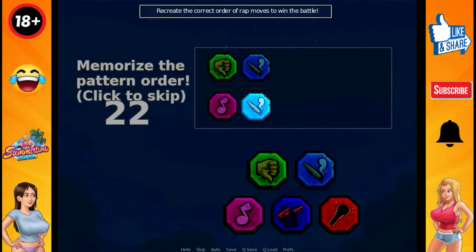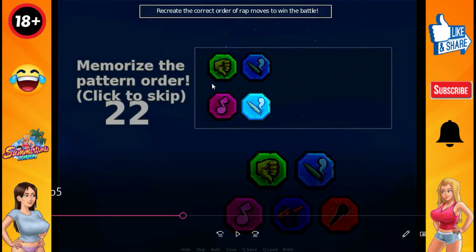I will show you 4 options. The options are: thumbs down, cigar, music, and thumbs. You have to arrange these 4 options in the correct order.